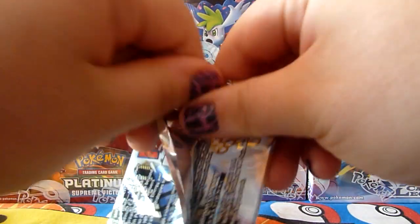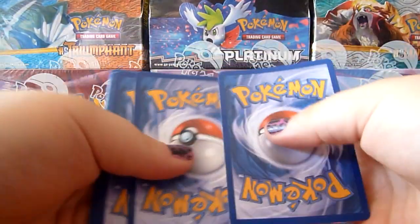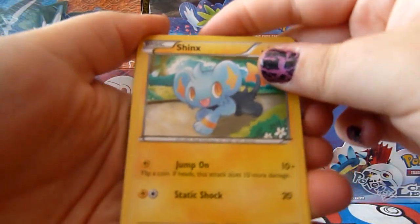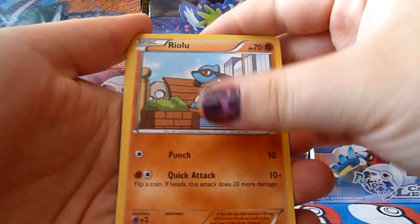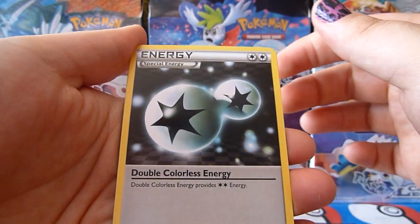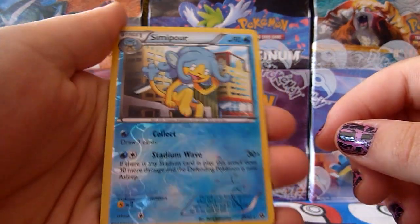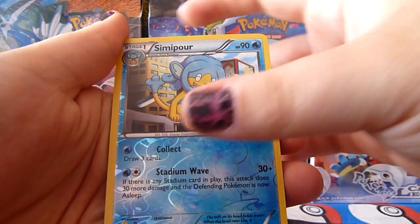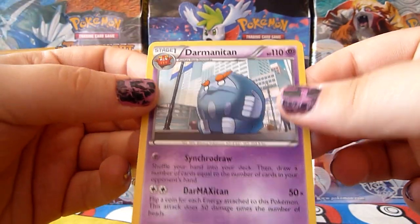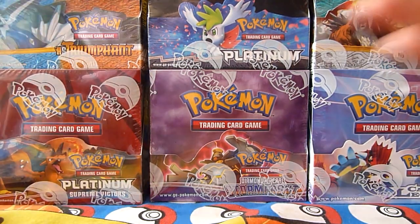Four more packs left. We have Shinx, Kricketot, Riolu, Staryu, Pikachu, Luxio, Double Colourless Energy, Minccino, Simipaw Reverse — that's a rare, that's nice, sweet! And the rare is Donamite. Cool, that's alright. Two rares, can't complain.